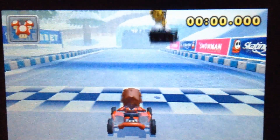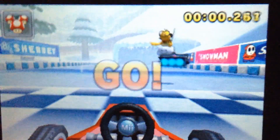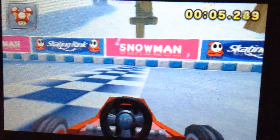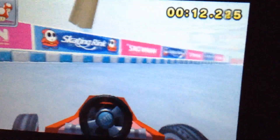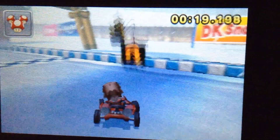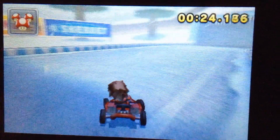Hey everybody, Vampire Lord 1024 here. This is Winter Locations in Video Games number 13 — DK Pass. It's pretty much a ski area as you can see. There's a snowman skating rink, a Shy Guy skating rink, and the area is kind of foggy when you first start. This is DK Snow Way and Sherbert.